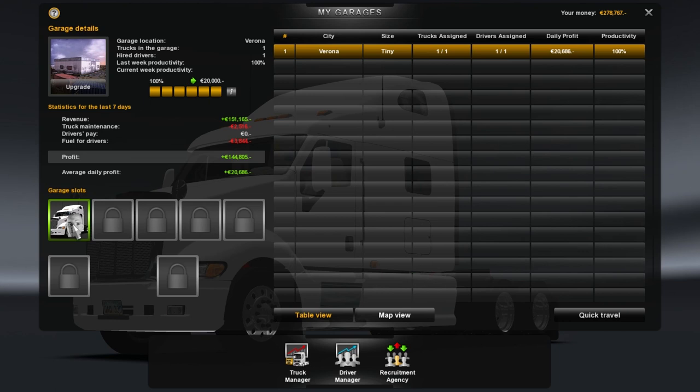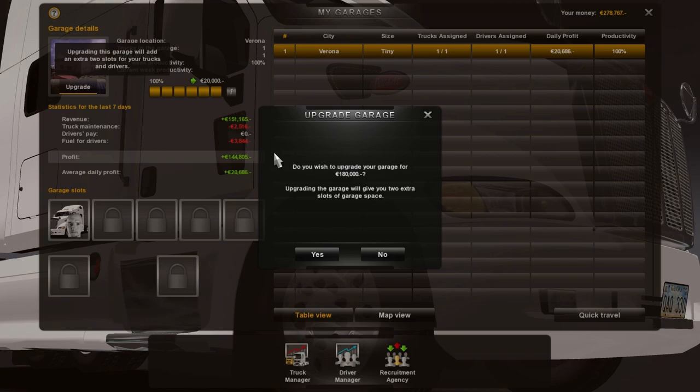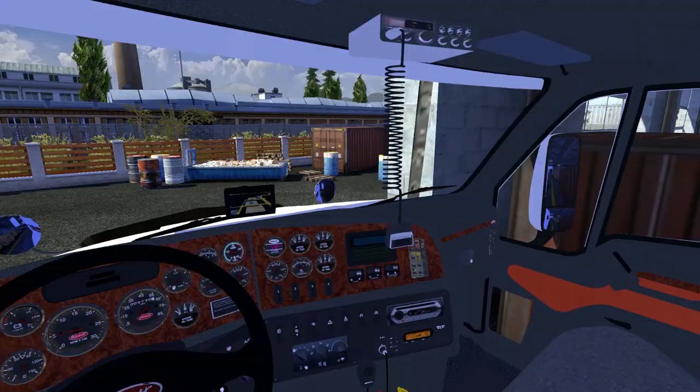We've made quite a bit of money — spent a little bit, a lot on fuel. Let's upgrade. 180,000. Yes! Awesome — I can now buy two extra trucks and hire two drivers. That's obviously going to be my next course of action when it comes to upgrading my company — get some extra income with some extra drivers. And now my garage isn't just a garage in a dirt parking lot, which is nice.